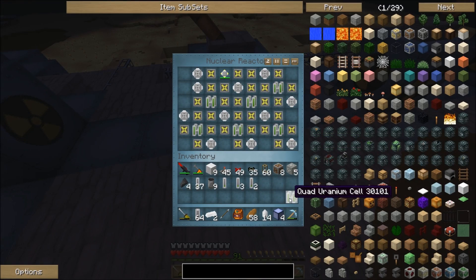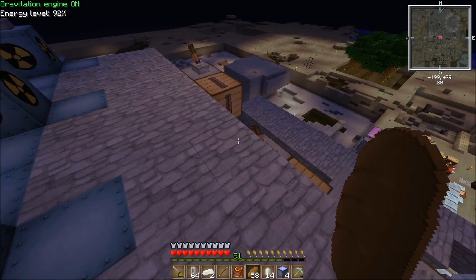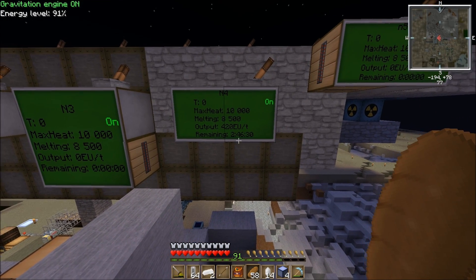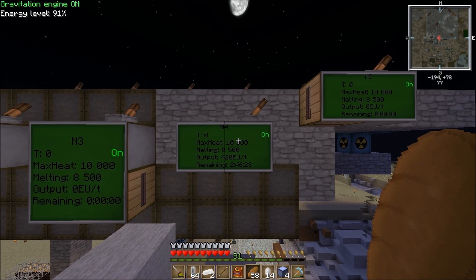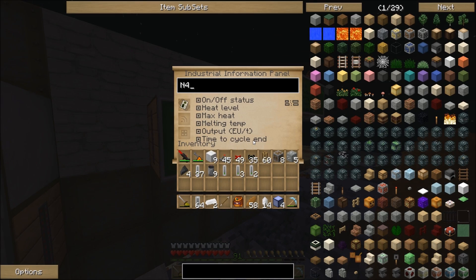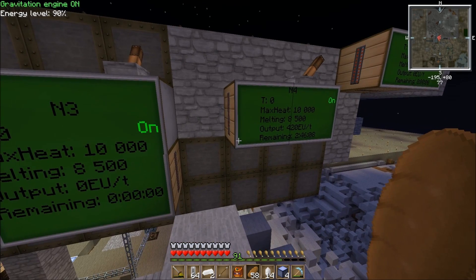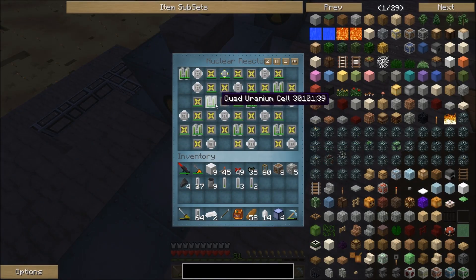This takes seven fuel cells. I'll put it on — it's going to start running, you'll see the bar going down right here with a timer. This tells me it's going to last two hours and 46 minutes, outputting a total of 420 EU per tick. The other two readouts I can't quite remember what they stand for, but approximately every two to three hours you'd have to come up here and keep refilling this, which was extremely annoying.